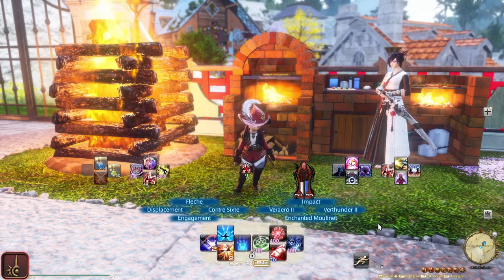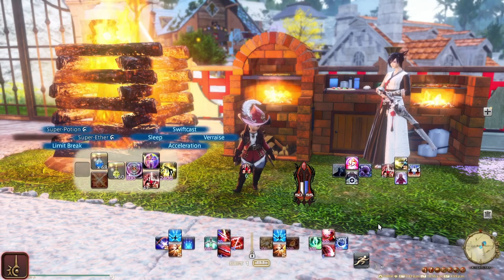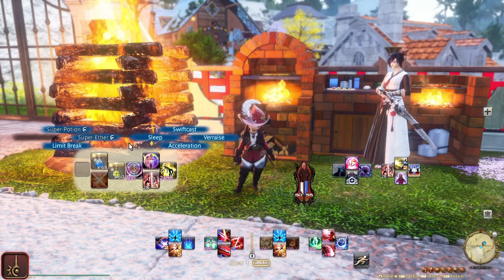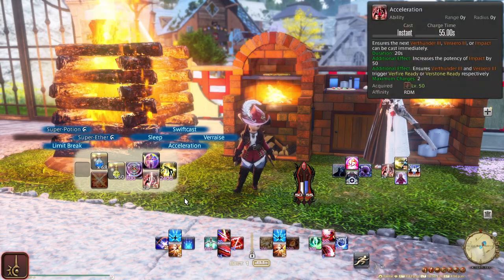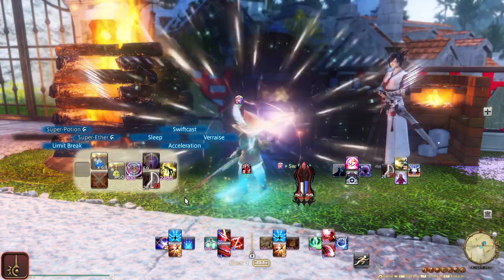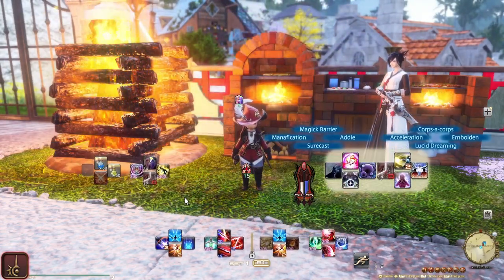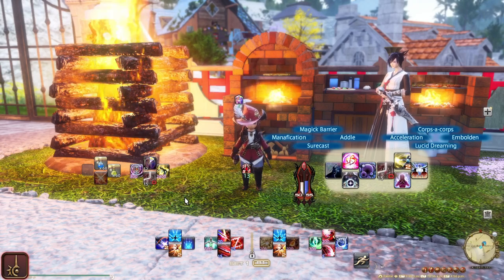You might notice I also have Acceleration on the left Double Cross hotbar, so let's talk about that. You will notice Swiftcast, Verraise, Sleep, Limit Break, and Consumables — these are in the same locations as Summoner and other jobs. Acceleration is repeated there to make it easier to use if you want to use it right after Swiftcast. The rest of the time you would likely be using the Acceleration on the right Double Cross hotbar, because that is where your muscle memory would be building, given that my builds favor the right side.